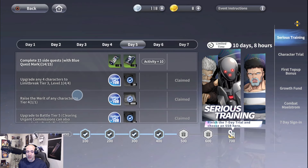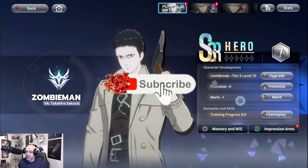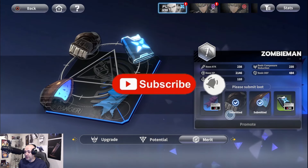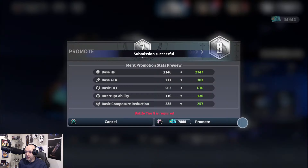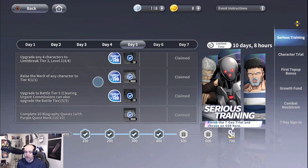Next, raise the merit of any character to tier four. Merit is in the same location as limit break — you can see merit level seven. This is where you have to collect loot and equip it on your characters. I'll submit this real quick — you can see it would push me to eight if I had the currency. That's how you do the merit task.